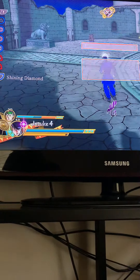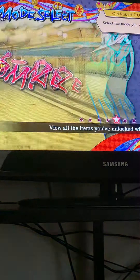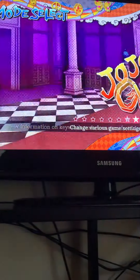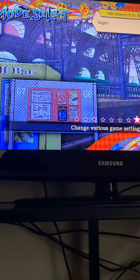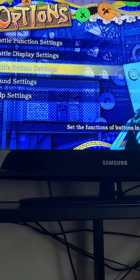Another way to change your settings is to go to Options, then press X on that, and then go towards the Battle Button Settings.